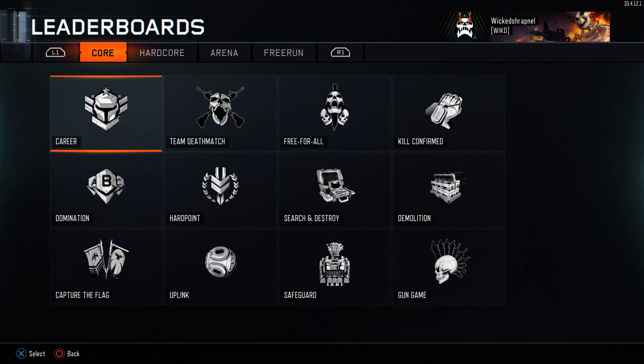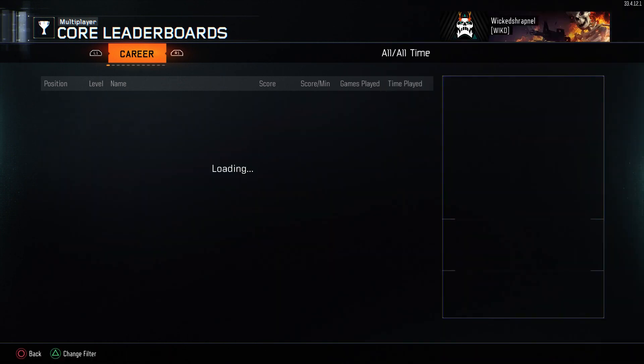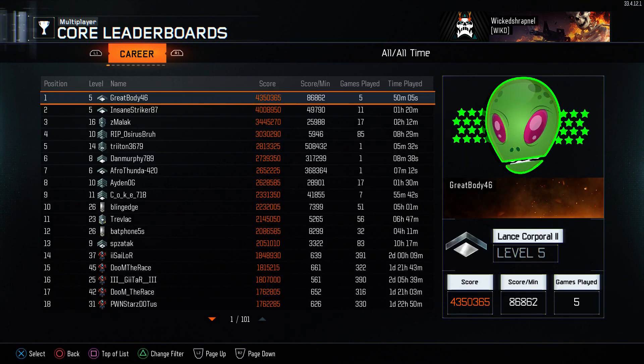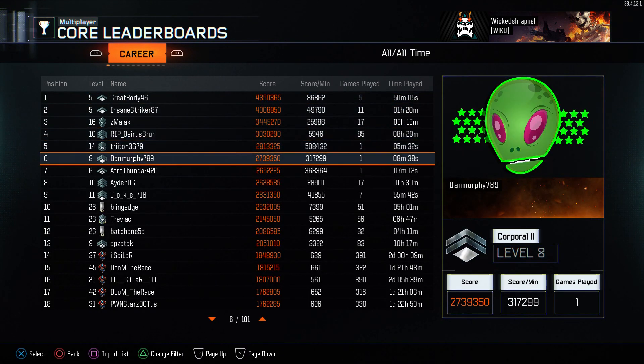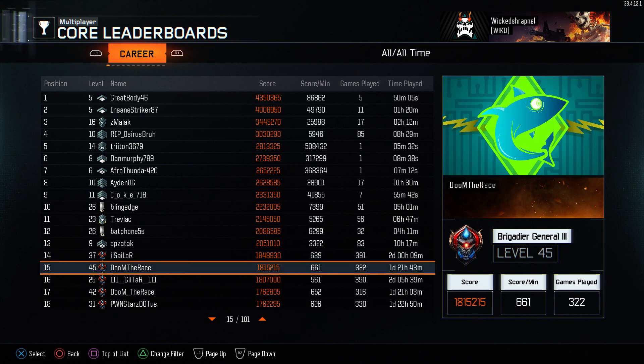Leaderboards — let's see my career: 8957th. There are people on my friends list that are beating me. If it chains all the way to the top at the moment, it's a bunch of hackers. I think this guy right here is the only legit one — 639 score per minute. Double Sailor and Doom.